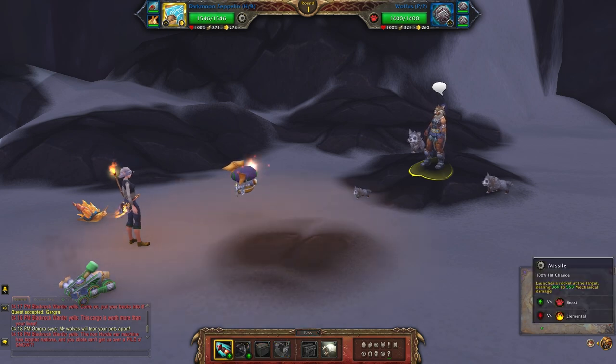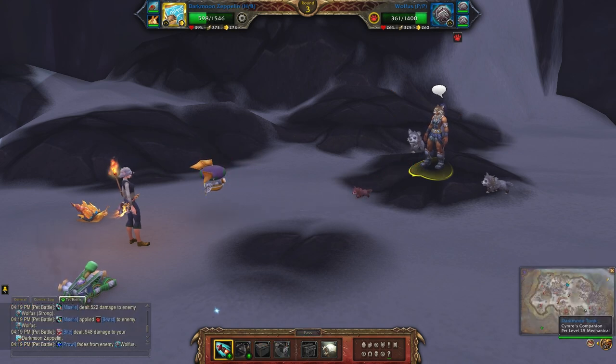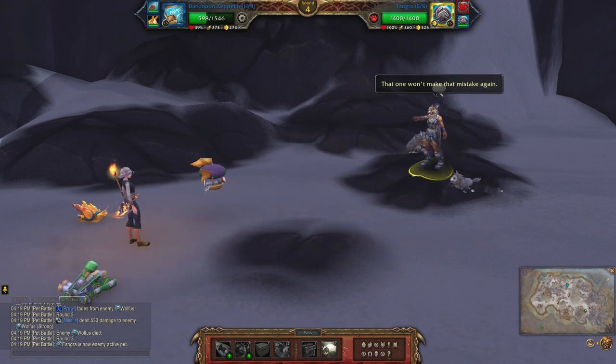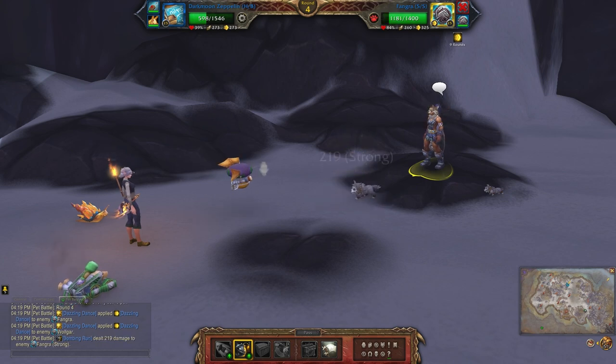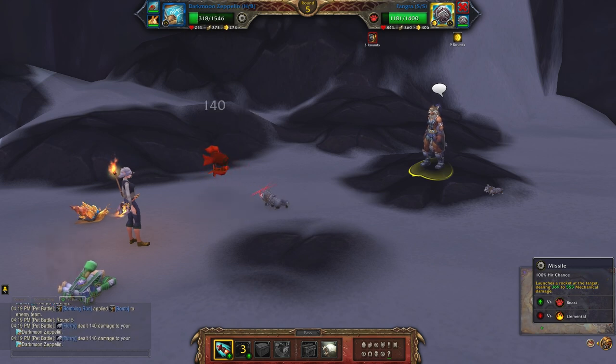Starting off with Missile, you're just going to keep Missiling the first pet until it's dead — three should take it out. When the second puppy comes in, you're going to hit him with Bombing Run just to set it up, and then Missile until the second one is dead.